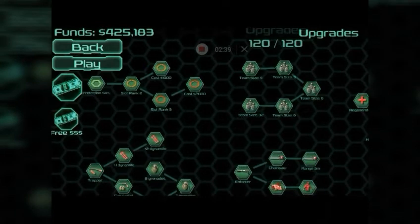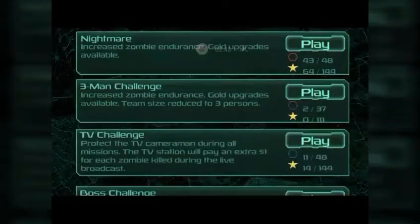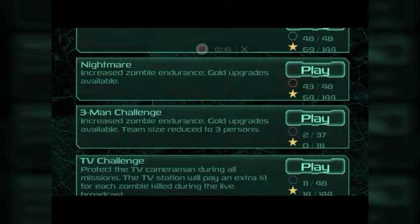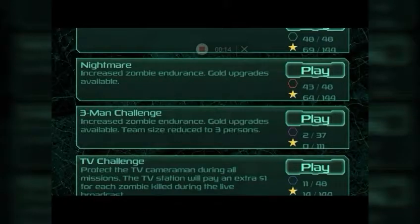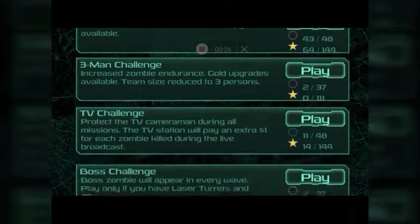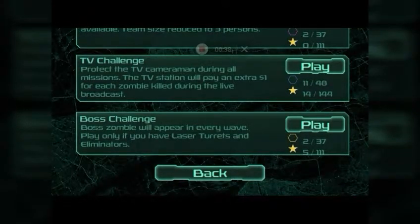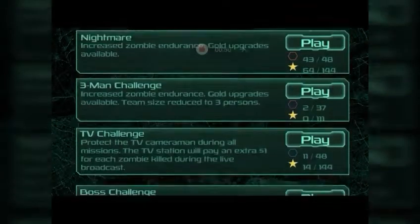Here I'll show you the play modes. There's regular and nightmare — nightmare is basically the same but way more difficult. Three-man challenge means you only get three units to use, not including the drones. Drones don't count, so you can have your three units out and then buy three drones also. TV challenge has a cameraman who is supposedly filming and you just have to protect him and make sure he doesn't die. Boss challenge — apparently it's pretty much just bosses, where a zombie boss will appear in every single wave instead of every five or ten waves.